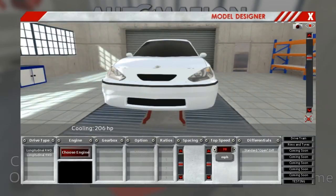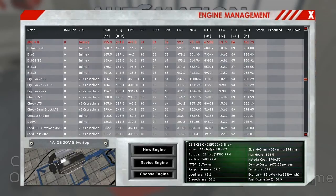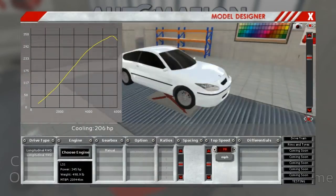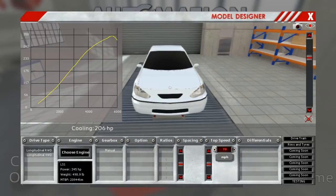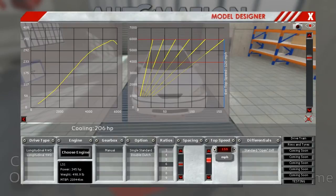We're going rear-wheel drive again and we'll go crazy with the engine — let's put an LS1 in it. Oddly enough, it fits because it's got a pretty good nose, though it'll probably be a tighter squeeze. Manual single clutch, T56 six-speed. The spacing is okay but we need to increase the top speed to about 150.